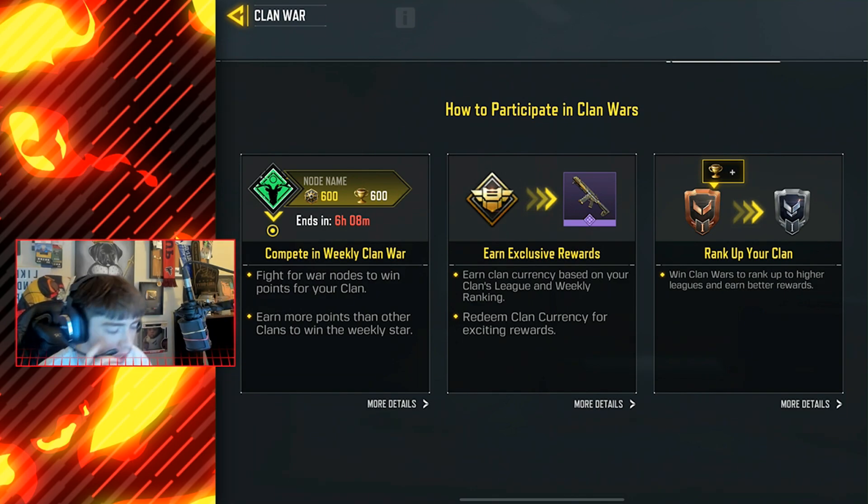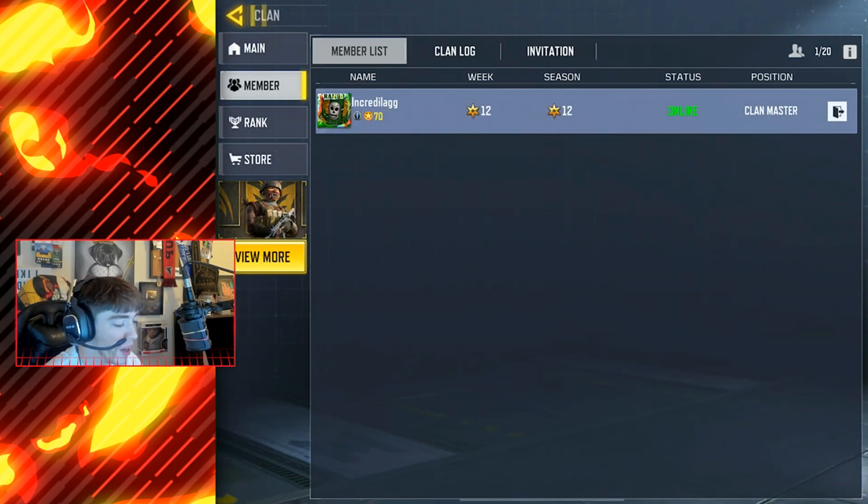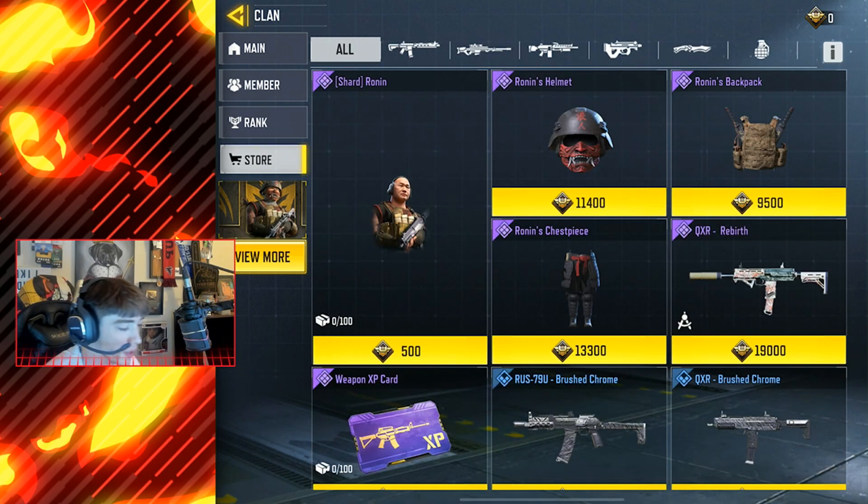The clan wars are going to start and pretty much there's going to be nodes all around the map — you guys can see right here. It'll be a challenge or an objective, pretty much like any other event in the game. You'll probably play a game mode, use a certain gun, and you'll get points for your clan. At the end of the week there will be a leaderboard, and wherever you're located on the leaderboard will determine how many points you get, and you can use these points in the store. We have zero right now just because the event hasn't actually started.